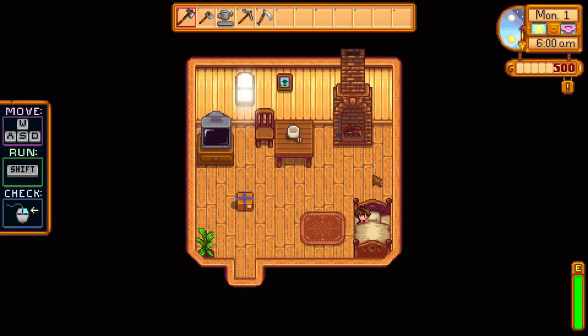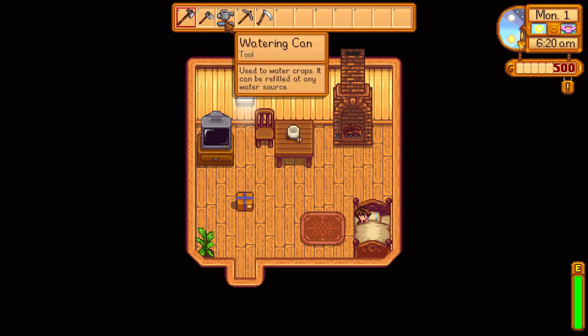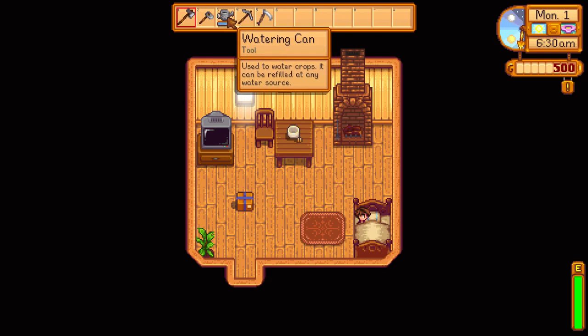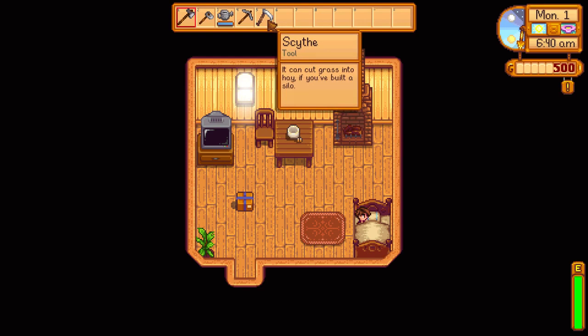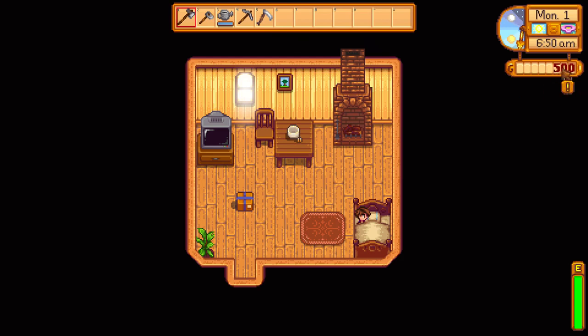Rise and shine. Looks like the game's saving. Alright, Monday morning. How do we move? W-A-S-D, shift is to run. It looks like we have some tools up here — we've got an axe, a watering can, something to break stones, something to dig the soil, and a scythe. It'd be cool if you could get like a Grim Reaper outfit to go along with the scythe — Halloween's right around the corner too.